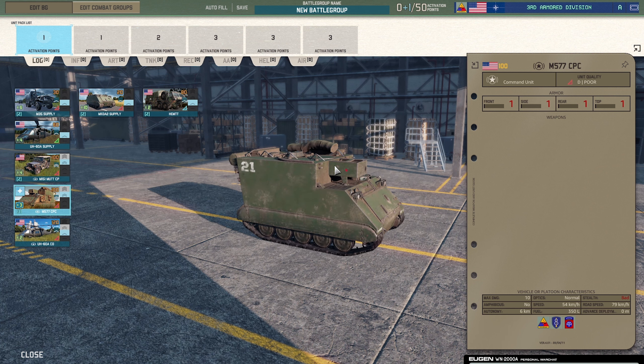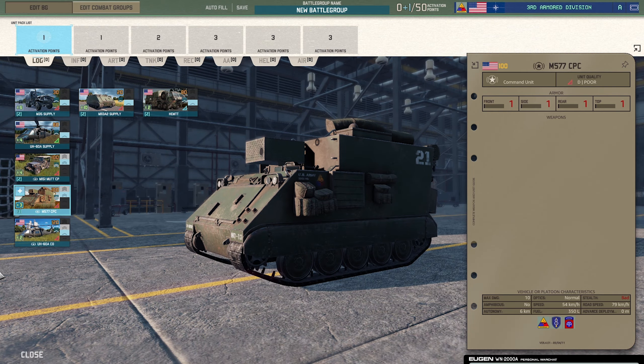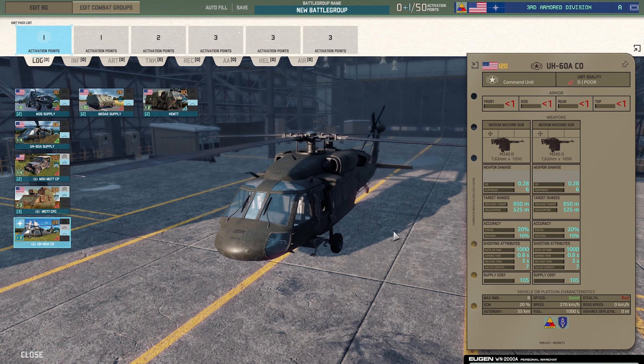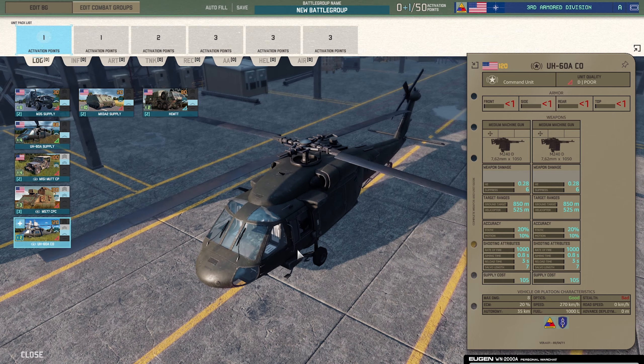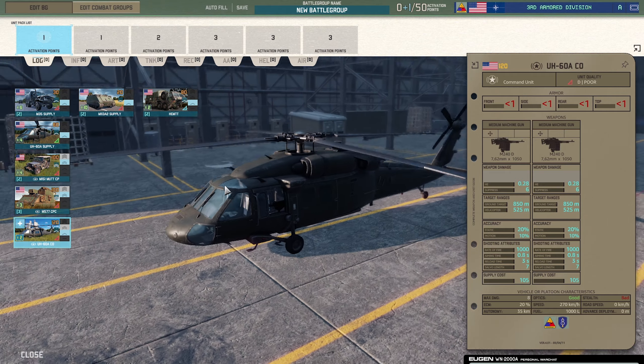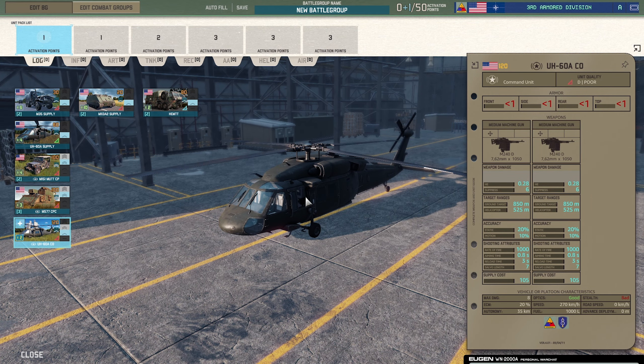The M577 CPC command vehicle — a bit more armor on this one, so maybe it's a bit better. I would personally choose this over the Mutt, but you do get one extra Mutt in that card so it's probably best to go for that. The UH-60 command helicopter has two medium machine guns — not a bad bit of kit. You could probably land it somewhere and engage contacts while pulling away. 120 points, pretty good. Only problem is you can't hide it in trees, but depending on the command sector you could use it at the back of the map.